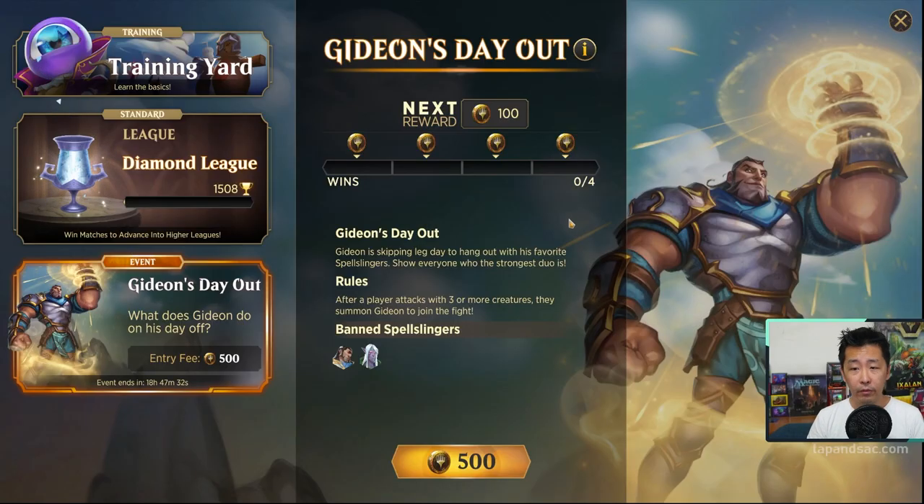We're going to go back into the event and spend that 500 gold. Remember, we want to try to get as many attackers out as possible. With three attacking at one time, we can then summon Gideon. So far what I've seen is that the first player that summons Gideon is usually the one that comes out as the winner. So we want to try to be the first one doing that, and hopefully that will get us some more gold.